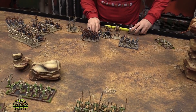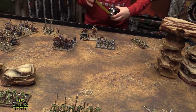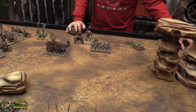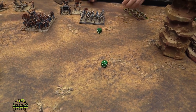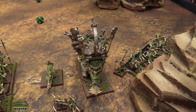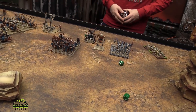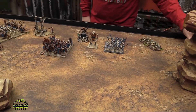The archers always hit on fives so they can move. I'll do a combat reform — roll 2d6 and reform to face. Someone commented that this guy couldn't have shot anyway since he marched. And finally the Hyrule Titan moves forward — he goes six inches.